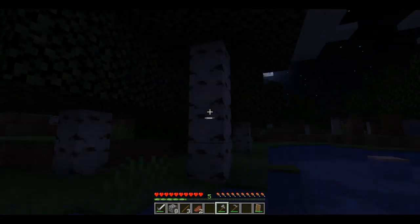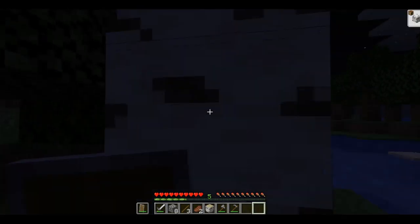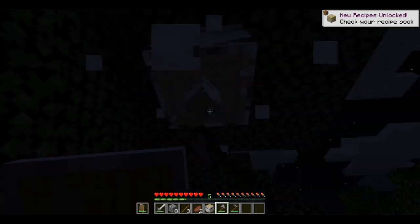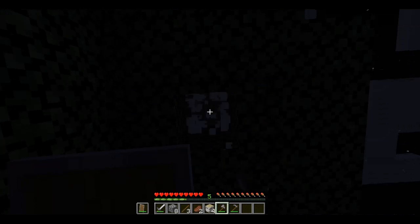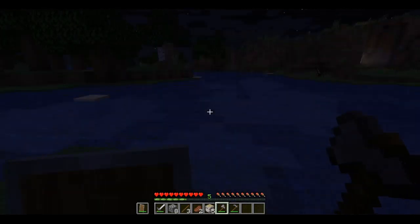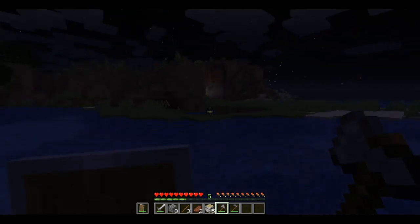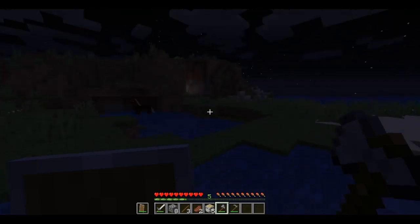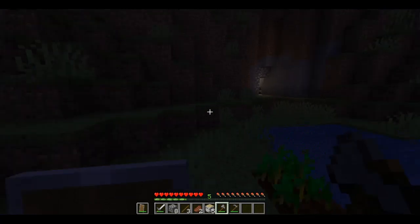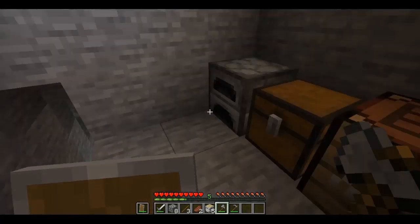We're gonna jump down to the closest tree because I'm scared right now. I'm gonna put this in my hand so that I'm safe. Get a stone axe. I heard something. There's a horse taking a bath still. Sneak over the water - sneak, sneak, sneak. I'm doing this on a giant TV so I'm looking up, and I was trying to make the map seem like it was small. You don't do that.